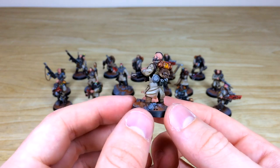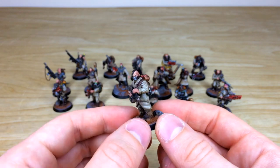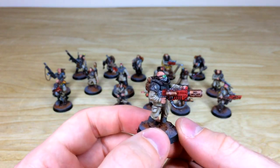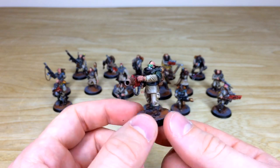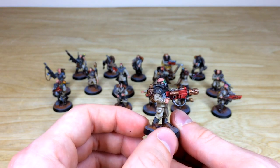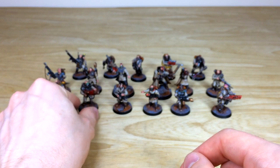He looks a bit like Bane, and I'll mention the rebreathers — they actually use a lot of chemicals and stims to get them ready for combat, that's why a lot of them have them. We've got the meltagun-toting guy here, about to blast someone into kingdom come. I love the red casing on the weapons; it really complements the tan and gray color scheme.